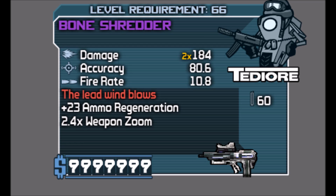You guys have been requesting the series and it's finally here. I've been working on this one episode for a while, trying to get this hybrid. The hybrid is the one you're seeing on screen — the Bone Shredder. It's actually a hybrid between the Bone Shredder and the TD Savior legendary SMG, and that causes it to have ammo regeneration. As you can see on the card itself, it says plus 23 ammo regeneration.